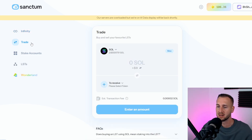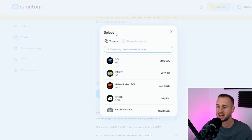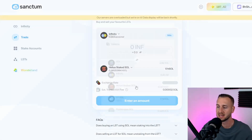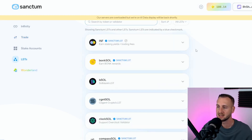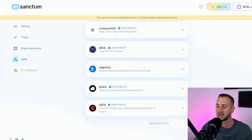There were 18 LSTs shown earlier. If you go to the Trade tab, that's where you can trade between any of the different LSTs — you can even trade from the INF you just minted into another one, like the Helios staked one. I'd suggest checking out all the LSTs. There are 18 incentivized ones on the Wonderland page and 30 in total on the platform. To start, focus on the first 18 — per the docs, you need to hold a minimum of 0.1 of each.